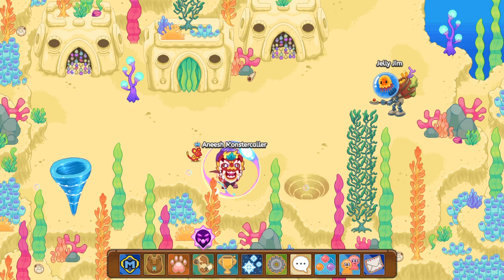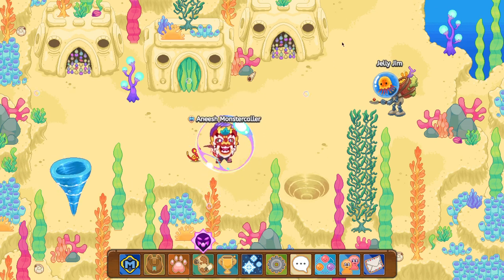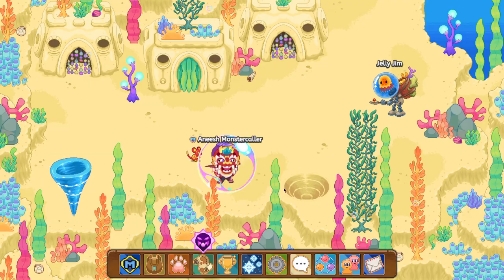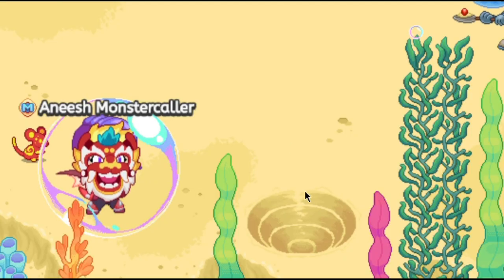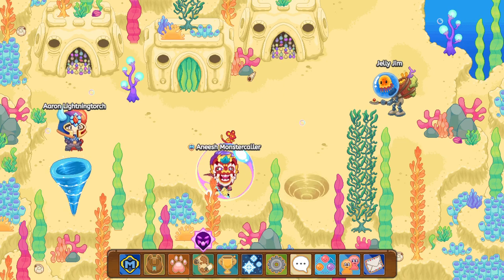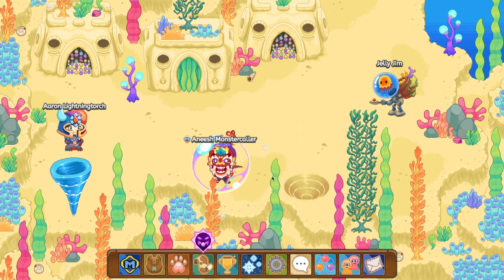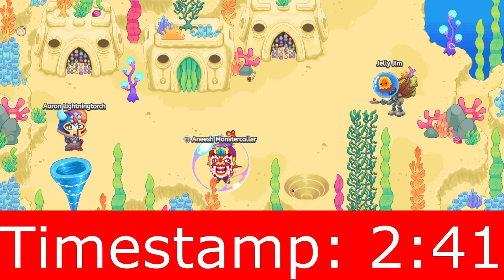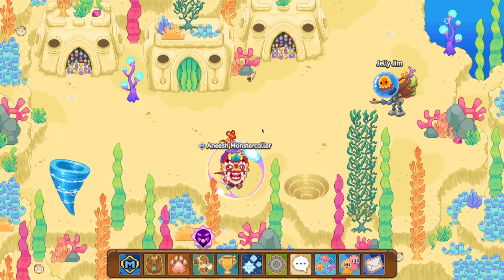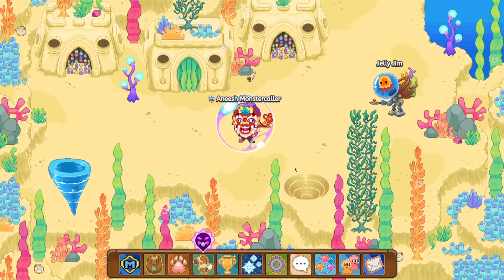After you defeat that pet, you have two options: there's a path on the top right corner, but there's also a hole. If the hole is covered with black ink, you can't travel through it. If it's not covered with black ink, you can travel through it. If the hole is open, click on it and skip to the timestamp popping up on screen right now. If the hole is not open, continue watching.